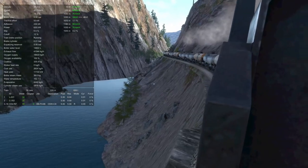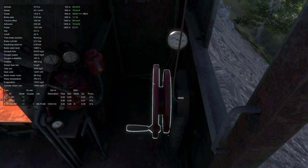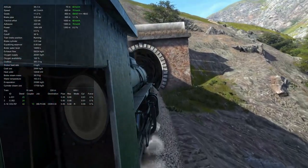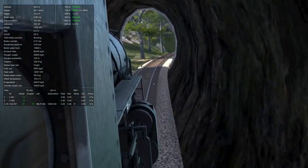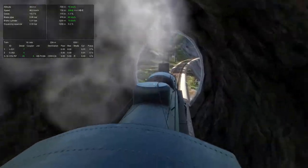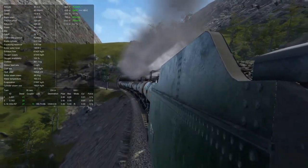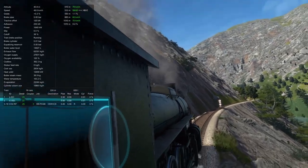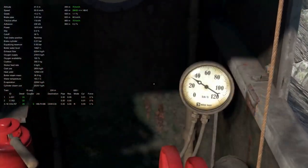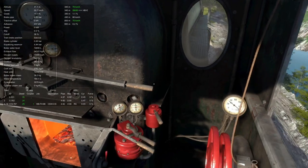45 coming up through here once we get around that curve. Get some more coal, give it a little more power. Got a new speed limit we can get up to — not for very long, down to 35. I love the smoke change with this, it feels a lot better — a nice gray haze going. It should go to clear. I should turn off the HUD and try firing by the stack — that would be more fun. We've got a 25 coming up right here, so we'll back off and go into application.